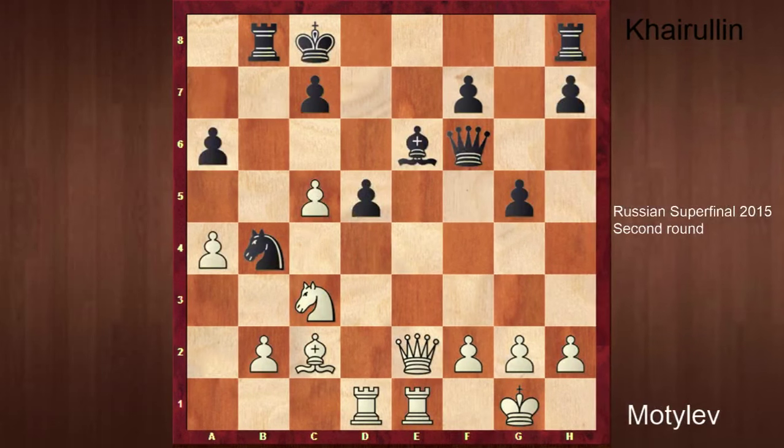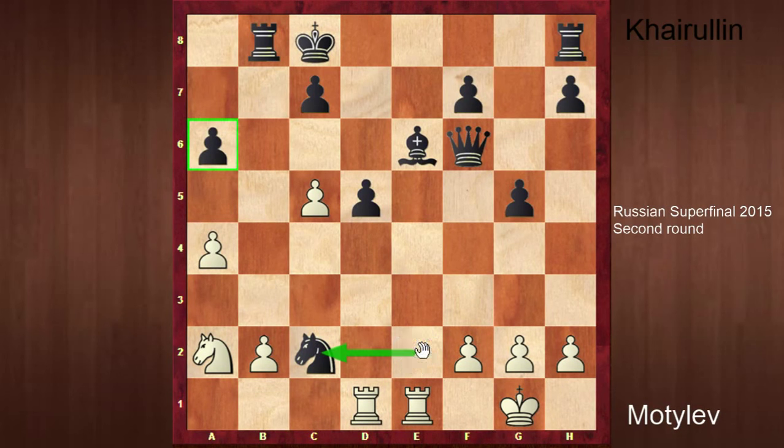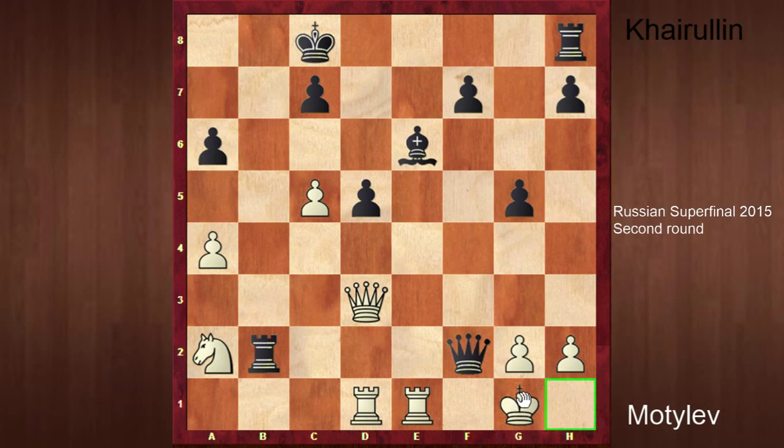Now we'll go to the game Motilev against Khyrulin. We're pretty much advancing the game — here Motilev has an advantage and he goes Knight a2, the key move of the game, because it's a blunder. Khyrulin goes Knight takes c2, and White can't retake the Knight. Because if you take the Knight, Black plays Rook takes b2 — and when you move the Queen away, Queen f2, King h1, Queen g2 checkmate. So that's the blunder.